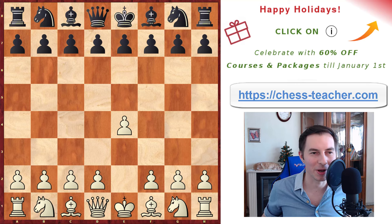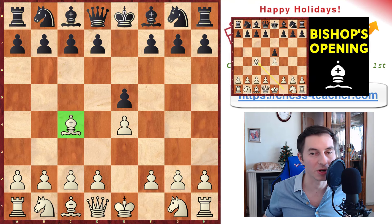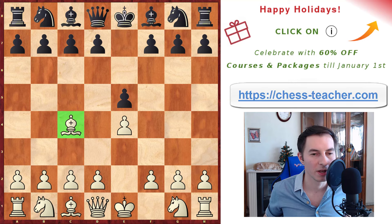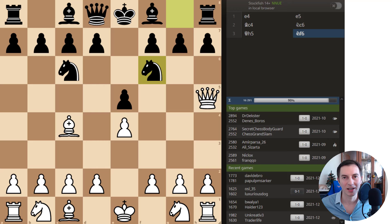The next one is really funny because I'm almost going to recommend the Scholar's Checkmate — but not really. After e4 e5, you start with bishop c4, the Bishop's Opening — one of the openings I really love playing. If they go knight c6, you play queen to h5, aiming for the Scholar's Checkmate. Normally only very beginner-level opponents will overlook this and play knight f6, allowing you to execute the threat.